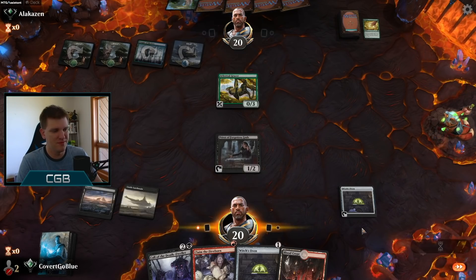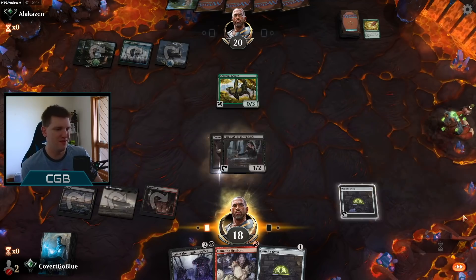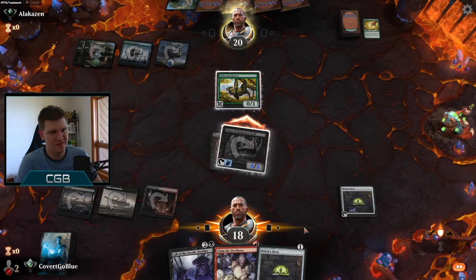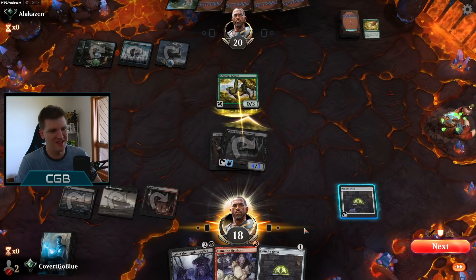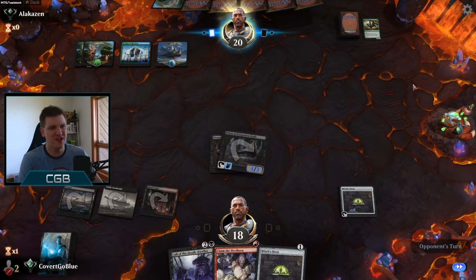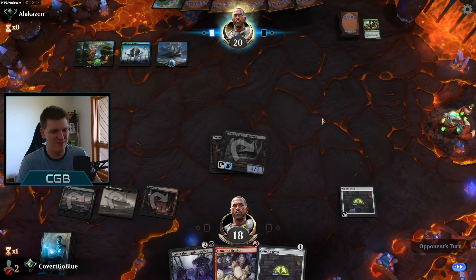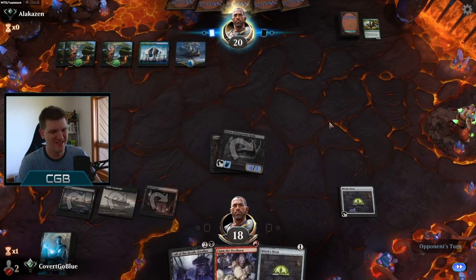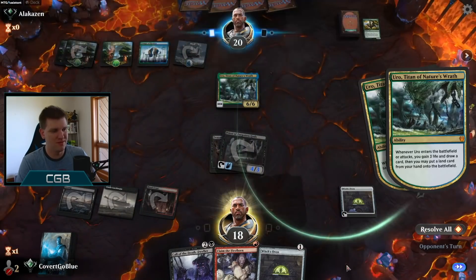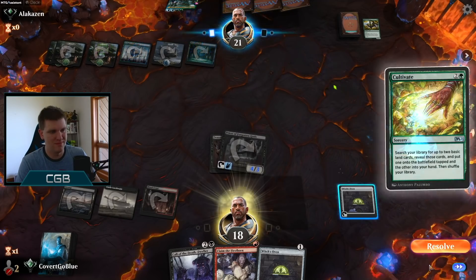Drawing a red source is helpful. We'll slow-roll the red source — we also need one more creature off the top. We run a lot of them, should be doable. Our opponent is off to the ramping races. We are three turns behind them now — just shows how lopsided this game can be. That's not exactly the draw I was looking for, but I guess we have to apply pressure.